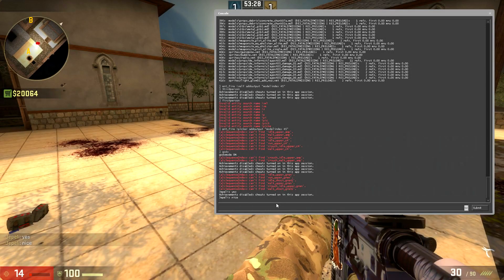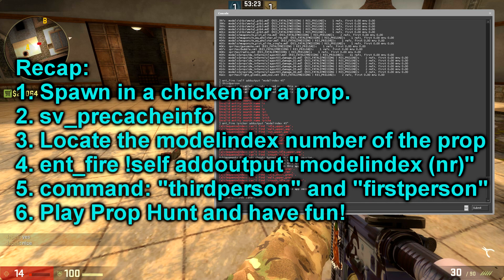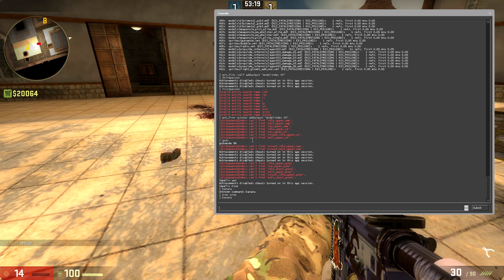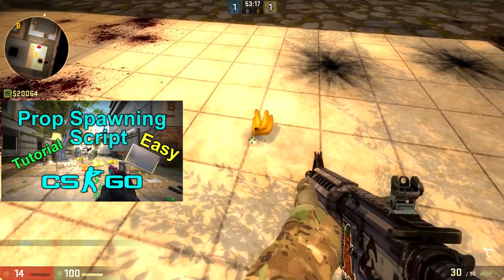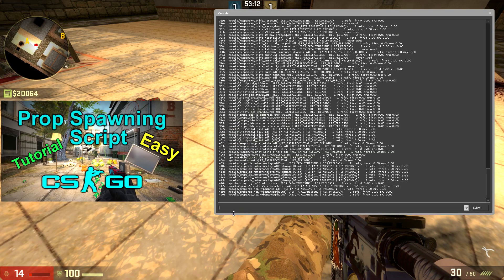If you want to become another prop, you need to reproduce the whole process by first spawning in the prop. For spawning in lots of props, I highly recommend using my prop spawning script, which will make spawning in a banana and lots of other props very easy.